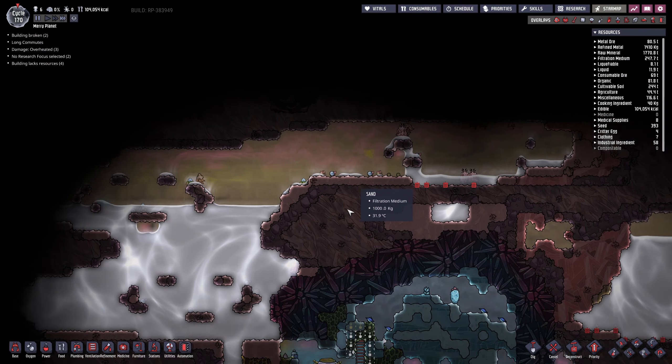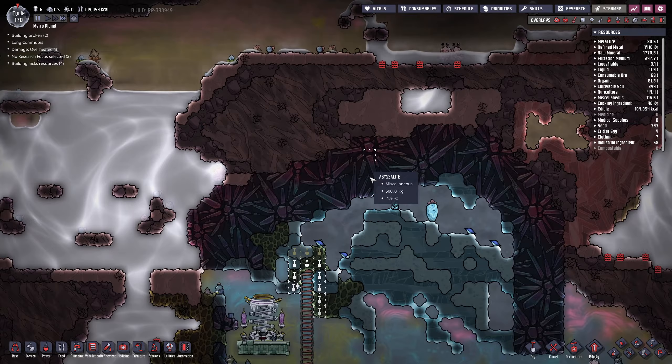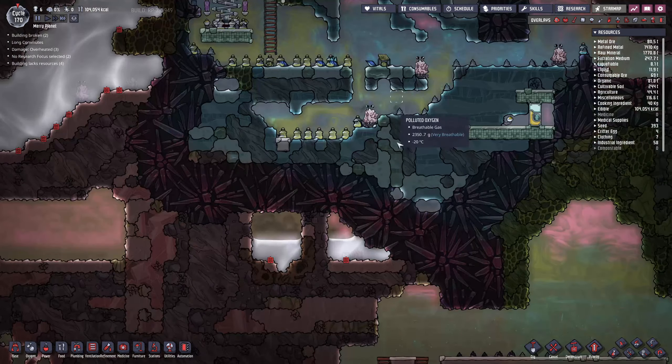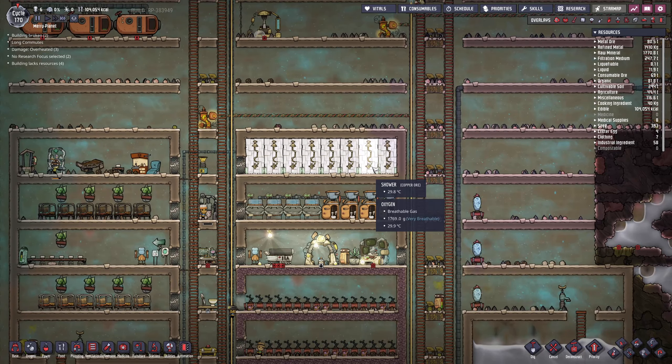I'm just going to pause it here. We got some things done today — we finished our power upgrade. I still did not get an analysis on this geyser, but I think we're good. We're going to do some hydrogen cooling stuff in the next episode. We're not really finding any more ice biomes. I would be interested in going further up — we could go from this ladder and then go up. There's a lot of salt water I'd have to get through. Anyway, I will see you guys in the next episode — until then, see you, and thanks for watching.